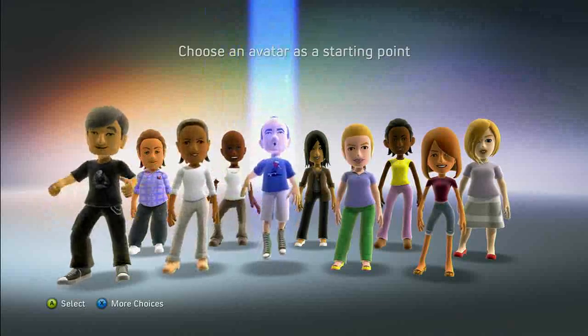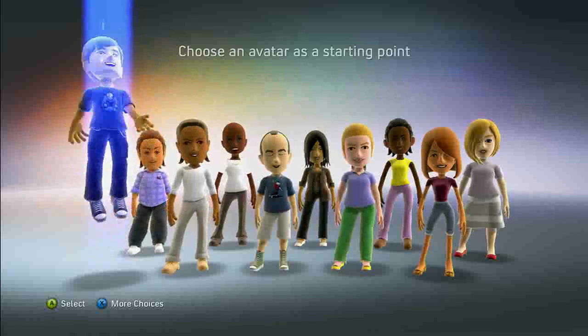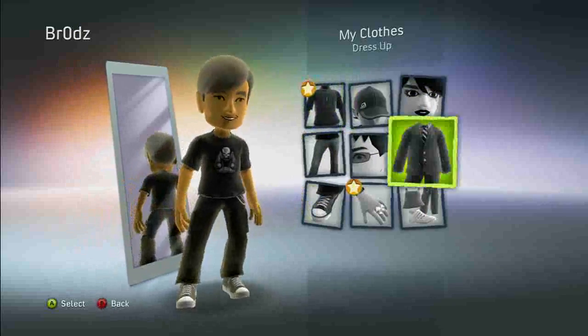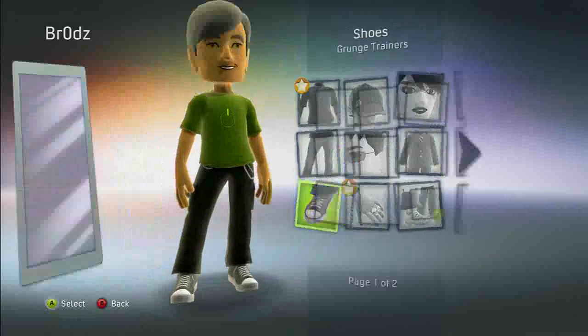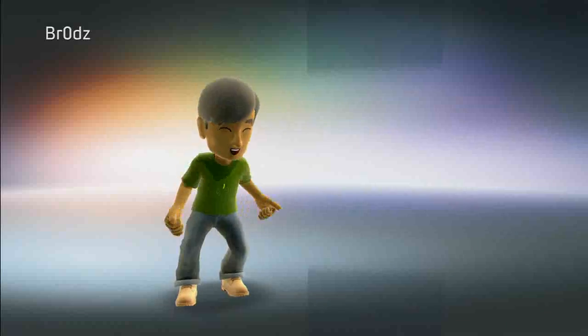In addition, I can also take my avatar and I can dress him or her up. One of the first things that you'll be able to do when you turn on the new Xbox experience this fall is that you'll be asked to create an avatar. When you create the avatar, you can customize the facial features, but at the same time you can dress them up in clothes that you want to wear. You could put earrings on them, choose the shoes, different jackets, and just customize them however you'd like.